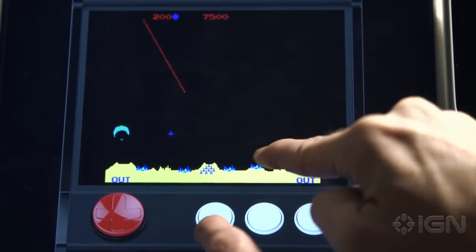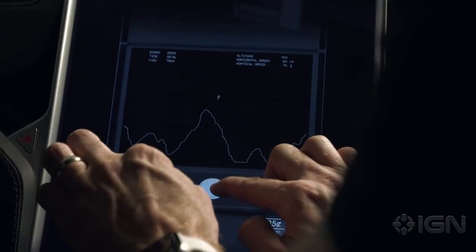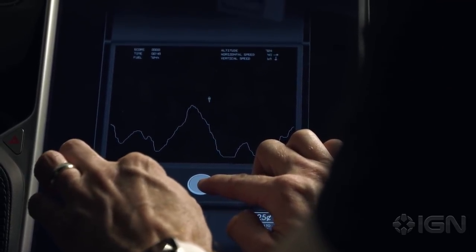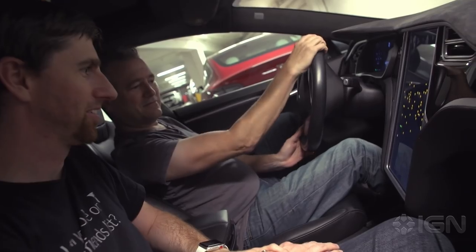But if you're at the supercharger stop, rejuicing your battery on a road trip, why not? You fire one of these games up, you play for a few minutes, one of your passengers takes a turn to see if they can top your high score, and then before you know it you're charged up and ready to move on. Some of the games have full screen options; some of them you can actually use the steering wheel to control your ship or avatar.